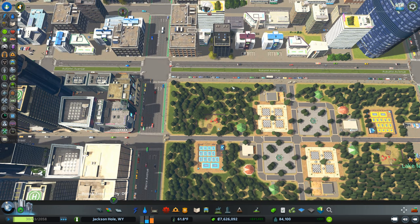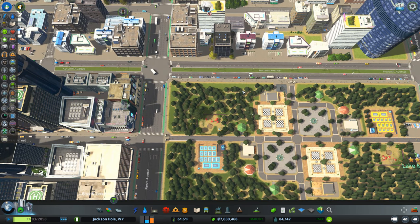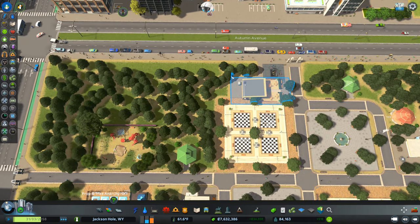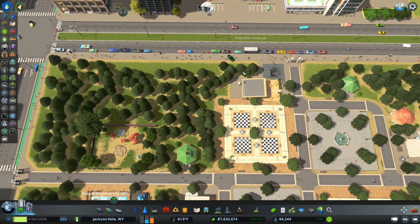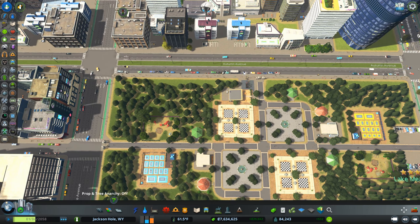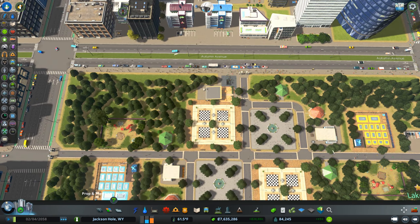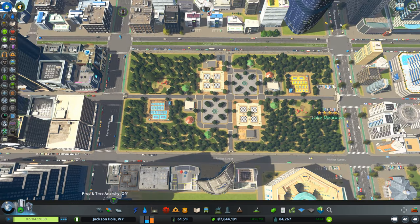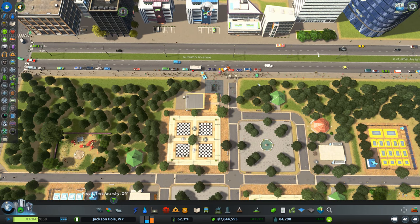Look at all those people filing in. I love the walkability of the city. I wonder if I should put like a parking garage or something. We got all these cars, and whenever you have cars coming in and out like that, with all this parking along the street, that tells you that parking could be used in the area. Just placing a good parking garage can really help.